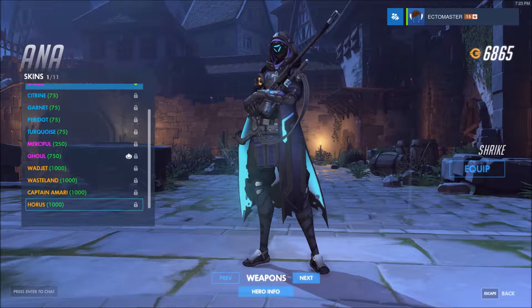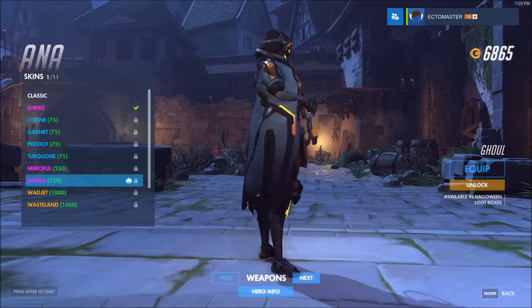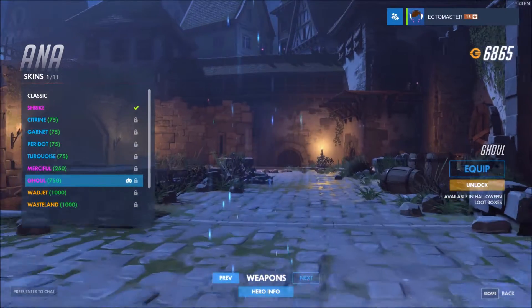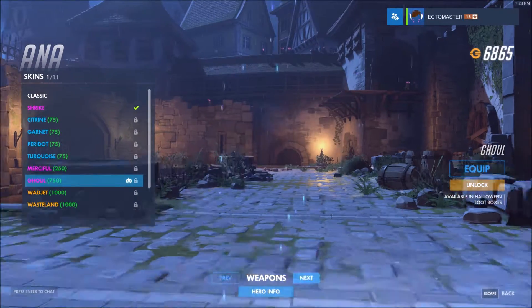Right off the bat, there's one right there. You can see Halloween stuff is going to have a little pumpkin next to it. For Ana, here is a skin for her. It's kind of cool looking. You can even see what her weapons will look like. Which is cool. I like that.